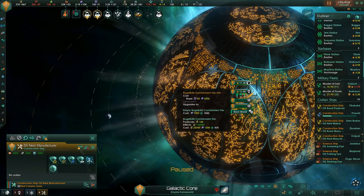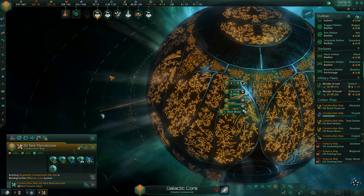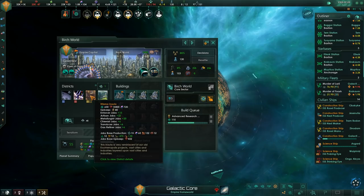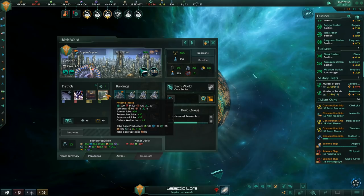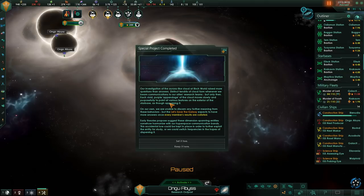As for the problem of us constantly running out of wallet space, I'm going to make this containment silo - it's a big building in space that you can put your stuff in. You might think we have plenty of space inside the birch world, but apparently not. Shortly after, we can actually build another district in the birch world - not because we've got the pop for it, but because there's one tech in the tree that adds one district to every planet, including the birch world. Although I'm actually not going to build it, because the open jobs might send the economy out of control.